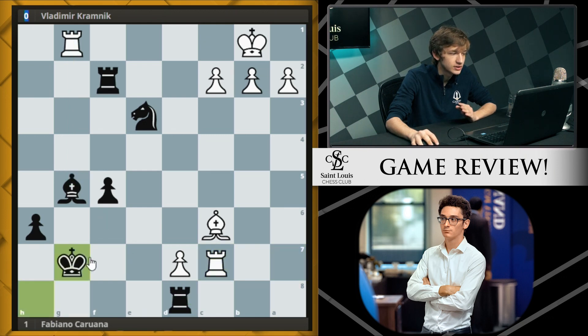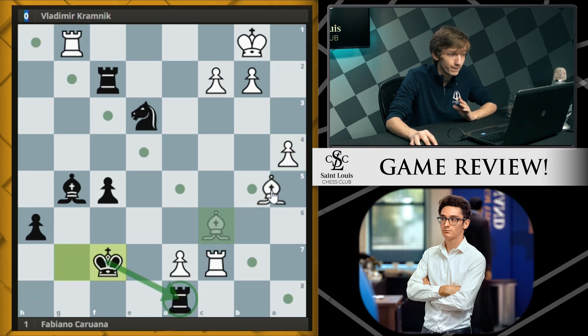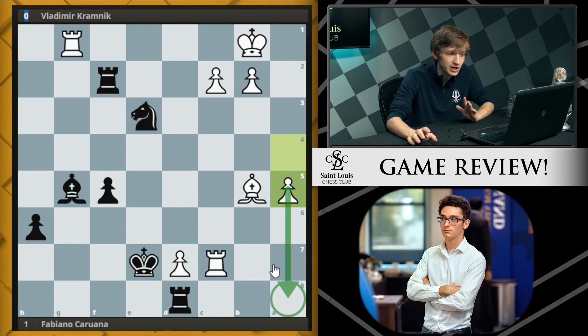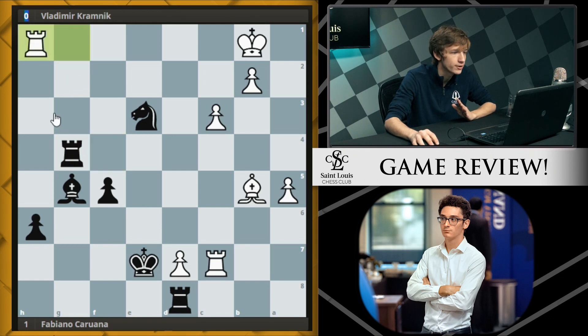Already white is making threats of rook c8, threatening rook g5 to remove the blockade of the d-pawn. Fabi tried king g7 to get the king closer to the pawn, but after a4 - the best move - we see king f7, really trying to get to d8. Bishop b5 from white, king e7 from black, just very naturally getting the king to the pawn. Now a5 comes up - white is pushing a second pawn forward. Fabi plays rook f4, and after c3 preventing rook b4, Fabi has to play accurately - moves like knight d5 or rook g4 to displace the rook.